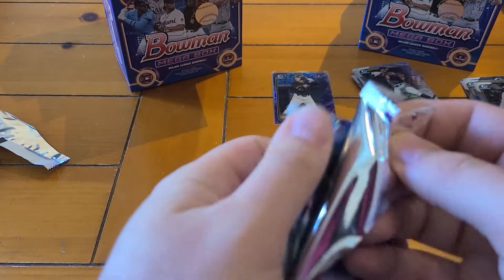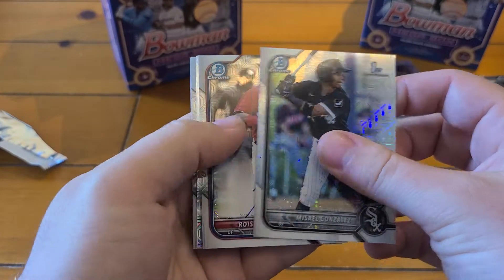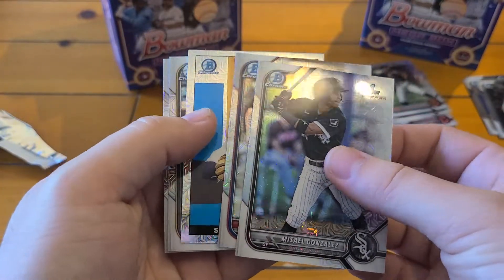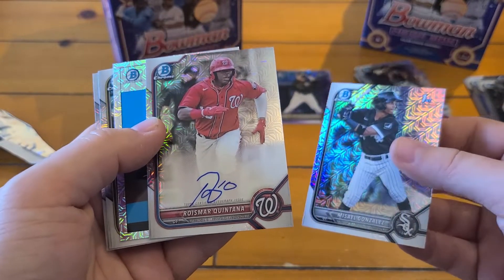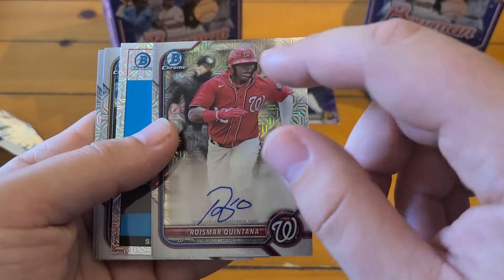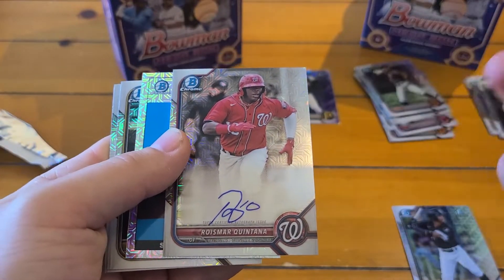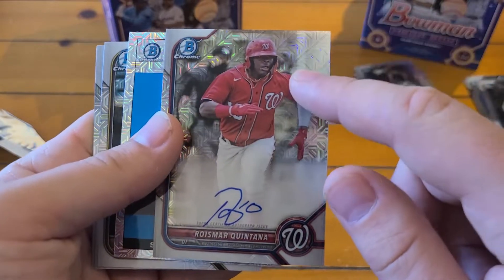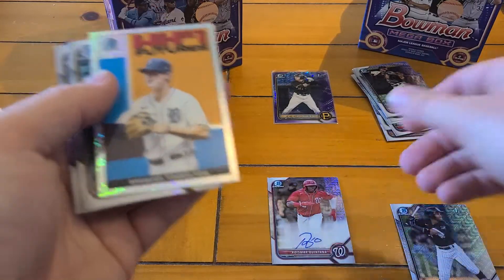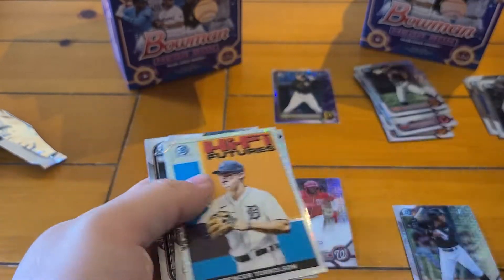We got a White Sox player there — doesn't look like any color in this one. Gonzales... wow, okay — well there's an auto! I see the insert in the middle and boom — auto! They don't put 'first' on the Mojo Autos. It's a different picture than the base. He does have a first Bowman this year, but the Bowman Chrome Megabox Autos — they don't put it on. Torkelson high fives, Inglis first, Anthony Rodriguez first. Wow — that snuck right up on me!